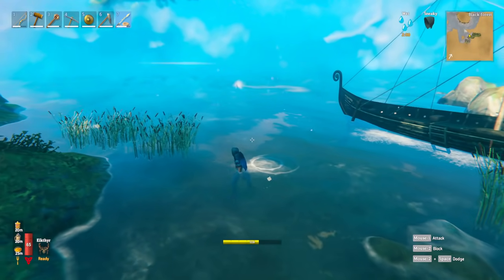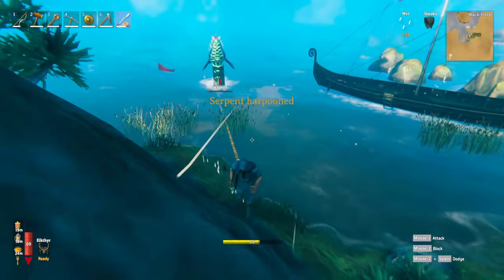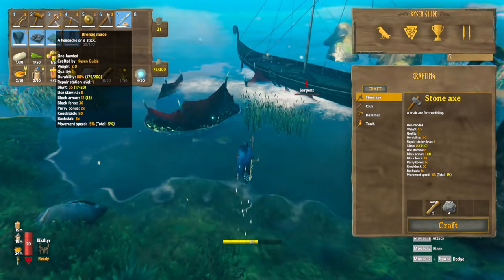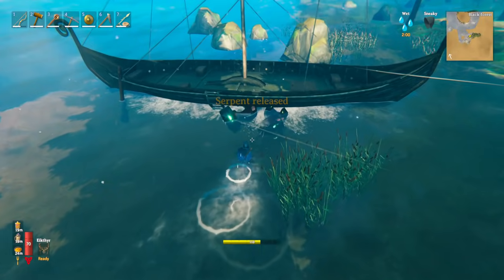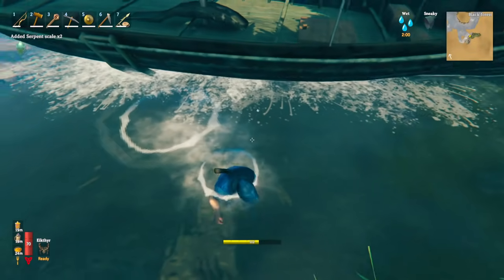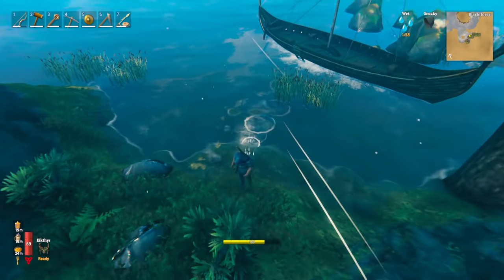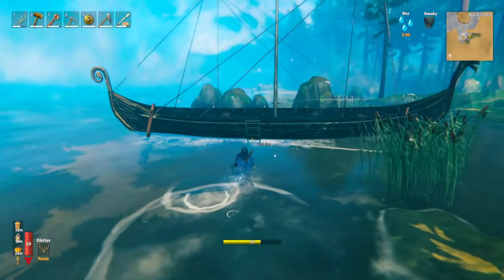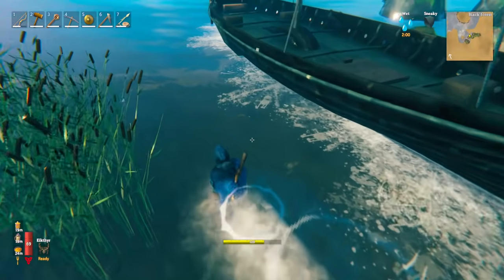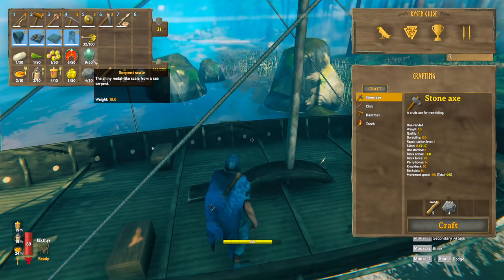Now we're in the shallow water — I missed a couple of times but I think I got him. There we go, we got him! So when he's harpooned, pull him into the water like this. We can see he hasn't got much health left, so this is pretty useful. Then we can switch to the mace, give him a hit or two — and boom, there we go. Now we're able to get all of the other drops: the serpent meat and the serpent scales. Even in water like this you can still pick them up. There's a serpent scale — I can pick this up. We got nine serpent scales from this one.